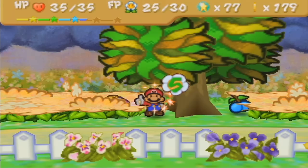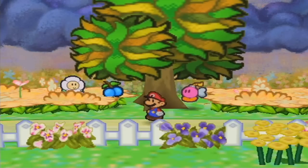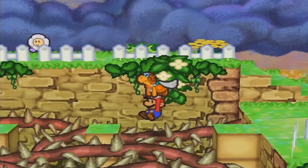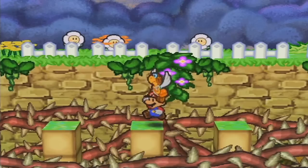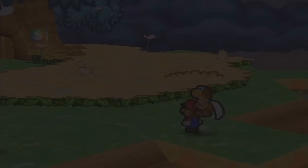Let's use the berries from this tree to heal up — grab that, heal. If they give you an infinite supply of berries, why not use them? Leave the screen and come back, eat the other blueberry, and we're fully healed. That's what I like about this chapter — you can heal yourself infinitely with what they give you. The Crazy Daisy is now alone since we took out the Amazie Daisy, which doesn't respawn unless you leave the area.